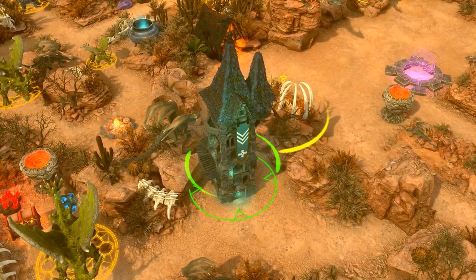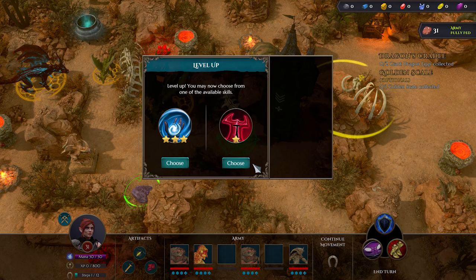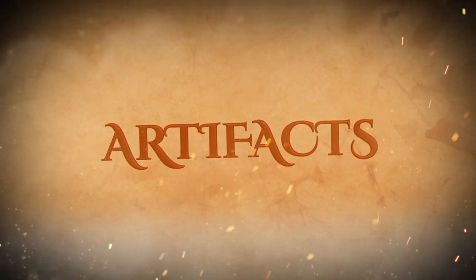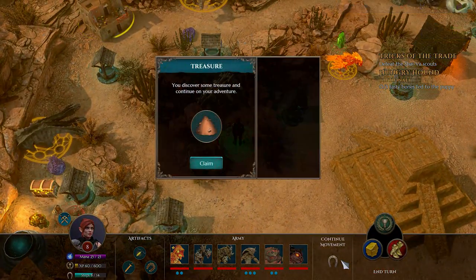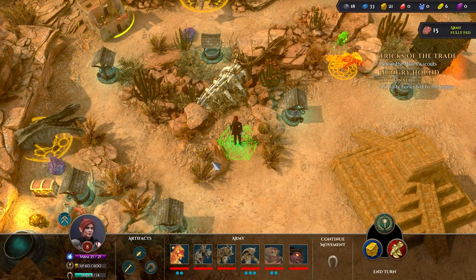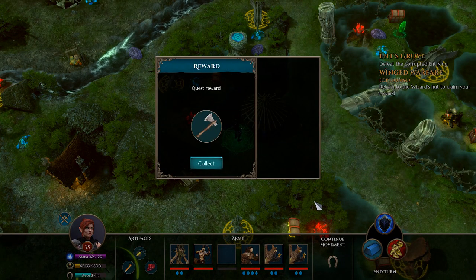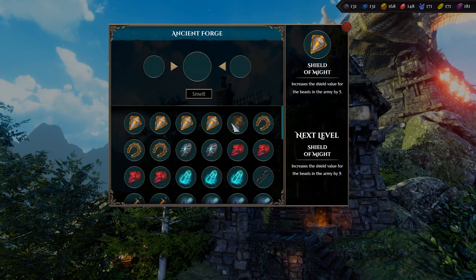Experience can also be gained by visiting specific sites of interest on the map, such as universities, or by completing certain side quests. In addition to spells and skills, the commander can also collect, craft, and equip a wide variety of artifacts to aid her in her quest. These ancient and powerful items can be obtained by defeating powerful enemies, looting treasure troves, and recruiting the services of a skilled blacksmith.